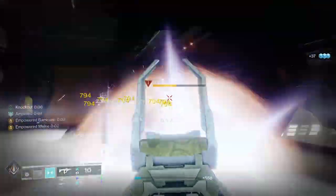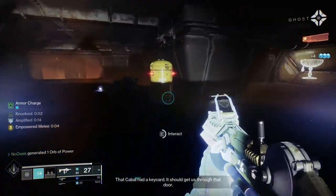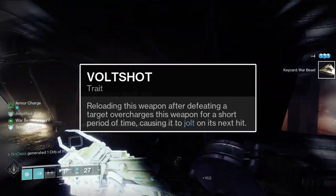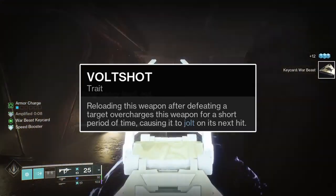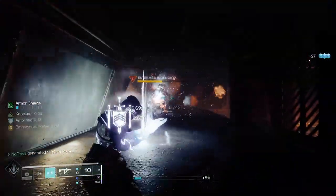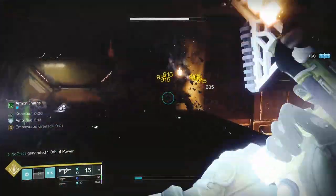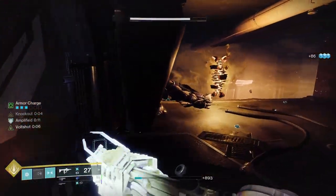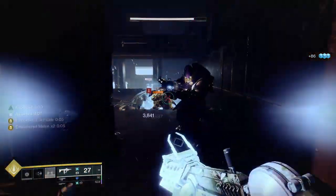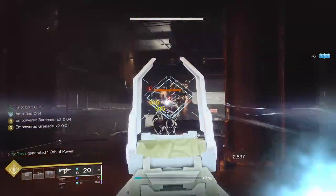With armor mods done, I'll get into some weapon recommendations for use with this build. First I want to talk about the best weapon perk for arc builds: Volt Shot. If you finish your reload within 3.8 seconds of having killed an enemy, you'll be granted Volt Shot for the next 7 seconds. Volt Shot will cause your next shot to jolt the target hit by it, and if you're running the Spark of Ions fragment, will cause an Ionic Trace to be summoned when that enemy dies. The jolt effect also stuns Overload Champions, so a weapon with Volt Shot is effectively also an overload weapon — though it does require the setup of getting a kill and reloading to proc the perk.